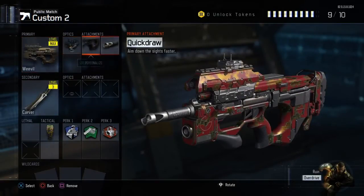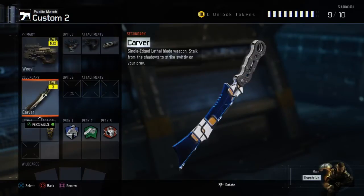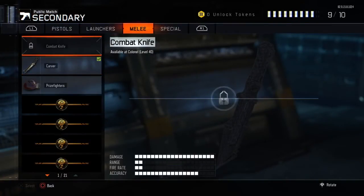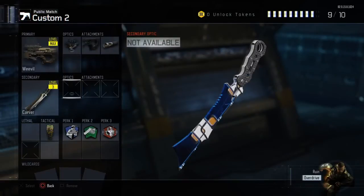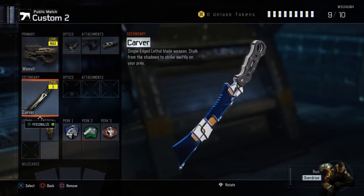So those are the attachments: the optic is the ELO sight on the Weevil. For the secondary we have the Carver — it's one of the knives you can get. It's not the combat knife, but I personally think it's better than the combat knife, though it's anyone's decision really. I added the Nuketown camo to it and it looks really nice. So yeah, the Carver is my secondary.